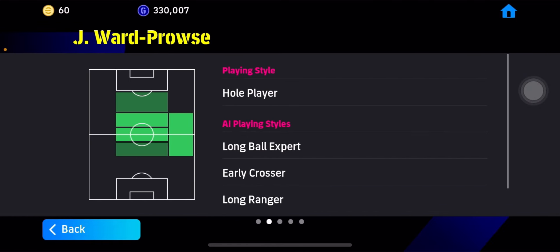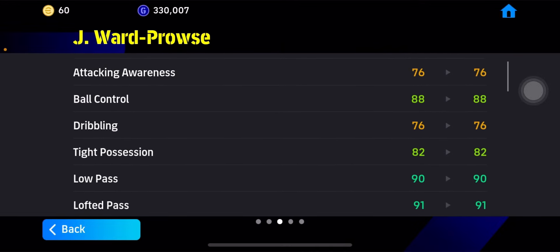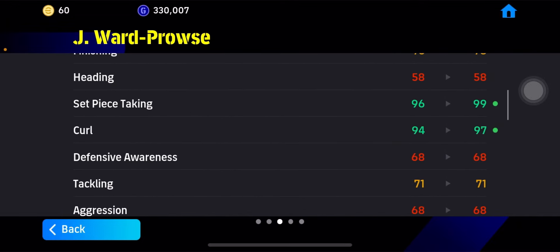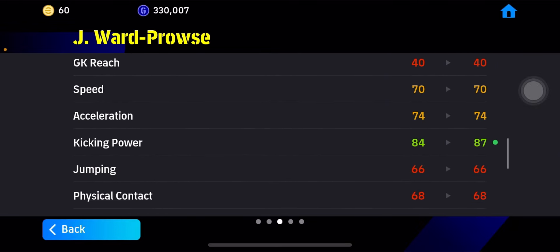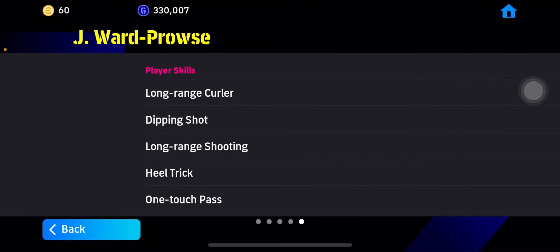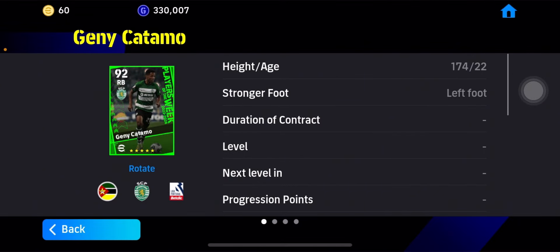Next up we have Voss — a whole player card, and this card is really really good. Look at the ball control, dribbling, low pass, lofted pass — really good. Finishing is decent and the set piece taking and curl on this guy is crazy. My first target will be this card. Kicking power is also good and good stamina even though it's a standard card. This card is really good — my first target will definitely be this card.